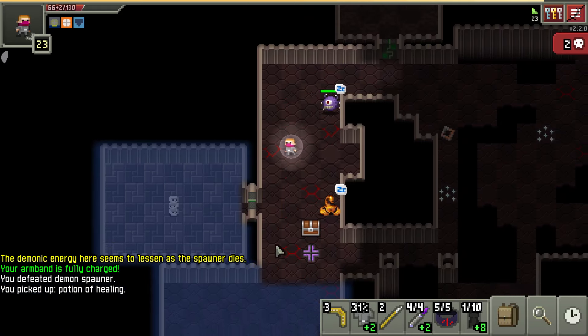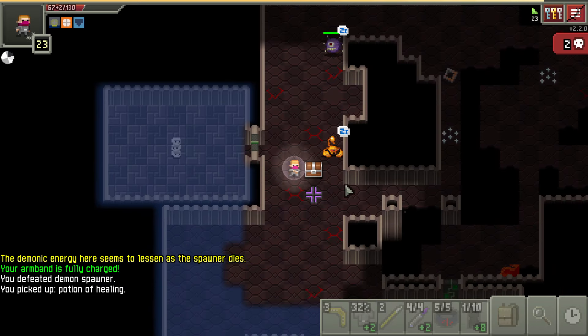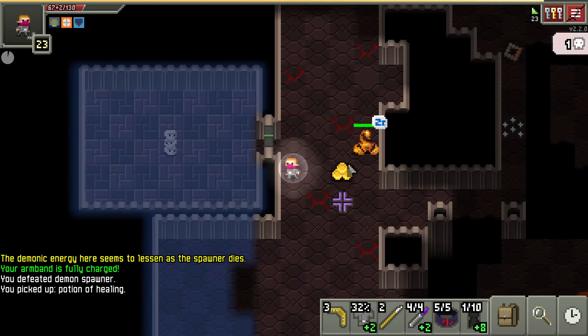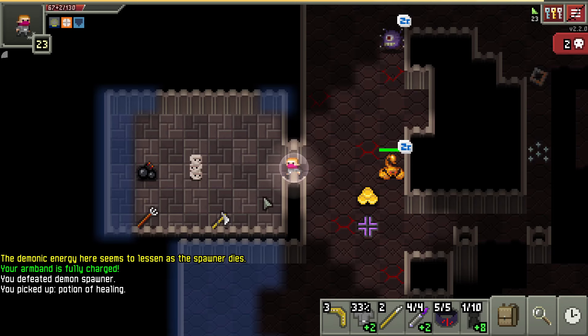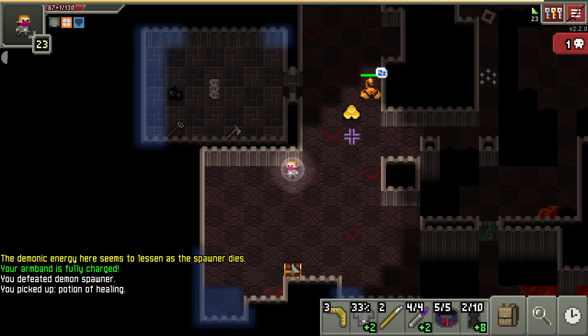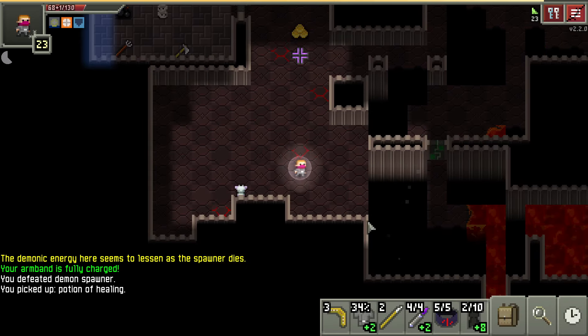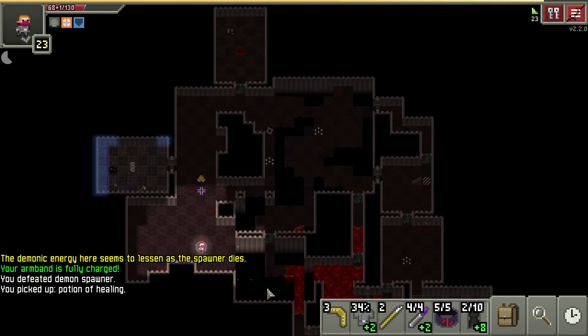This is a disintegration trap — it's brutal. Definitely don't want to step on it. Let's see what's in here — if it's just gold, we'll leave it. We're not buying anything else. This stuff we don't need either. Some plate armor which we don't need either. Let's move on.